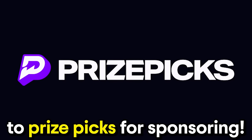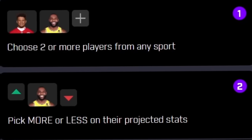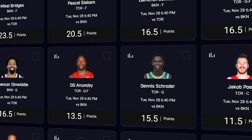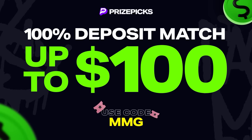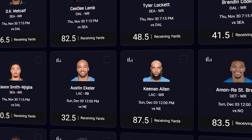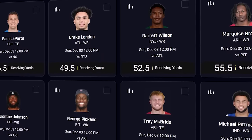Also a huge shout out to PrizePix for sponsoring. PrizePix is daily fantasy made easy — simply pick two or more players and decide if they will score more or less than their stat projection. You can win up to 25 times your money and it's available in 30-plus states. All first time users that deposit and use promo code MMG will receive a 100% instant deposit match up to $100. Download it today and use promo code MMG for that special bonus.